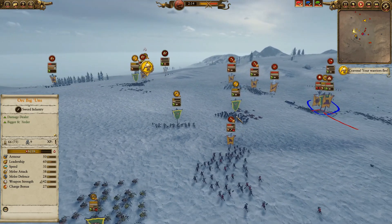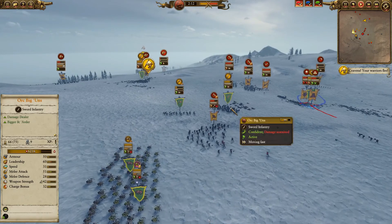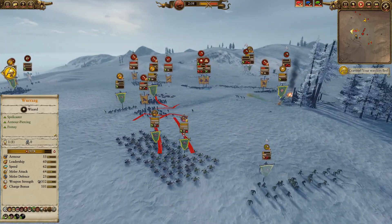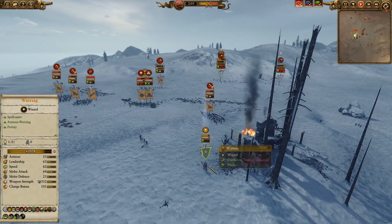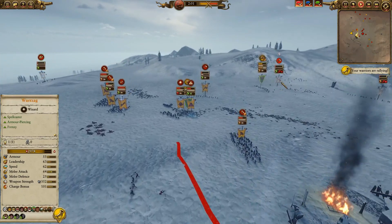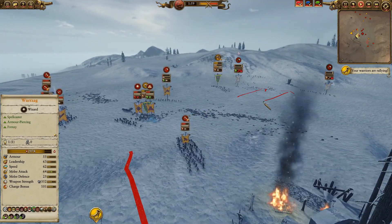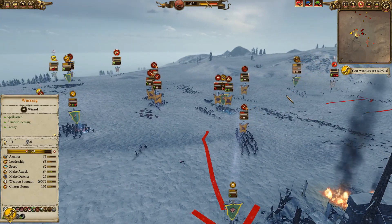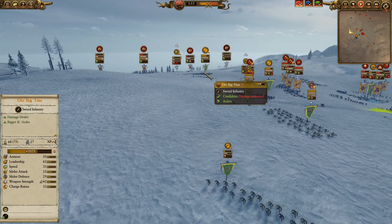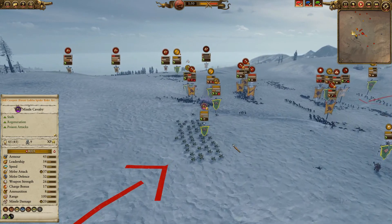I haven't given the big guns a good order, so I'm going in after the bestigor herd and just trying to keep shooting. I've got gaze of Morg going off now. Wurzag is a little bit isolated without support. I've been able to route out these units and I can bring the forest goblin spider rider archers back in.